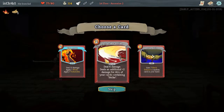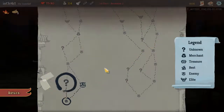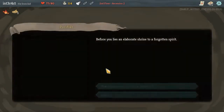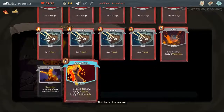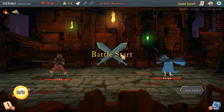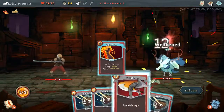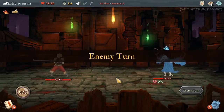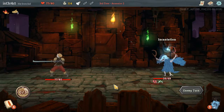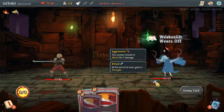Uppercut is really good; perfected strike can be really good too. I'll take uppercut because it's an uncommon as opposed to a common — perfected strike you can pick up a lot. And I'll remove a card from my deck as well.